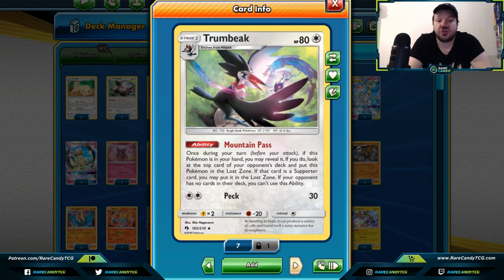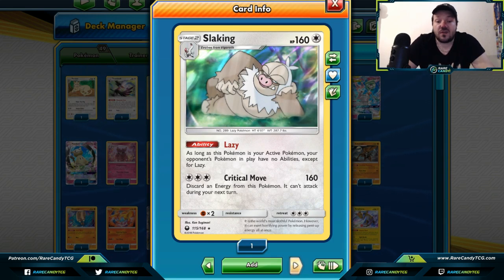We got Trumbeak — you play it down from your hand without needing to evolve it at all. You look at the top card of your opponent's deck, and if it's a supporter card you can put it into the lost zone. You don't necessarily have to, especially if it's a supporter card you want them to have, but if it's one of those great supporter cards you don't want your opponent to play, Trumbeak is your card.